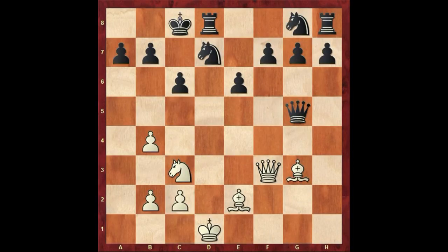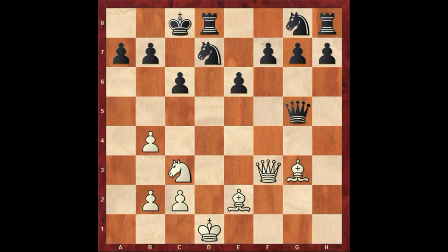Now for the last puzzle of the day, which is a little bit harder. You have to find the best possibility for white. Hopefully you found queen takes c6 check. As you can see, these two squares are blocked by our bishop, so black has just one possibility — pawn takes c6. After that it's b to a6 checkmate.